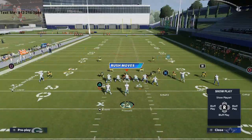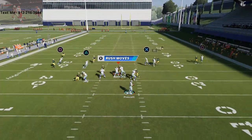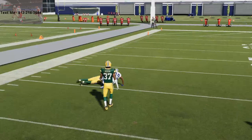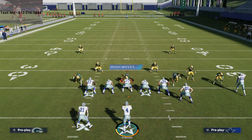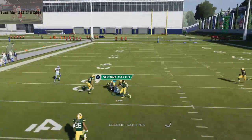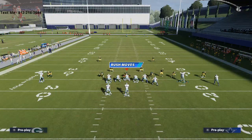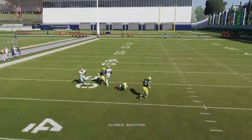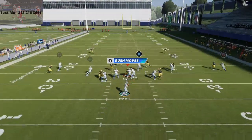If they're going to press - which this play forces them to - now you really burn them. This play kills press coverage. The only player potentially taken out of the play by press is CD Lamb, and even then he often gets a stock automatic win animation. On this option route he'll get inside position and run that post route, especially against two safeties high.